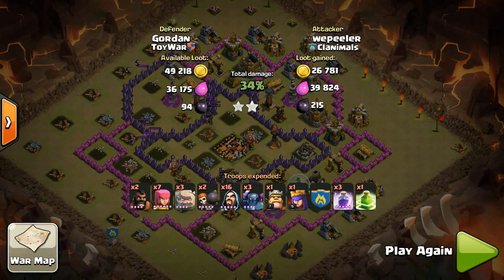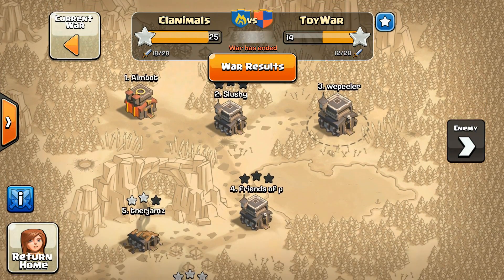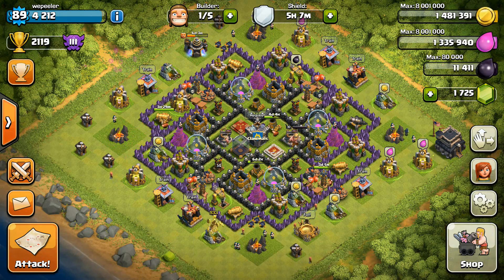I was as happy as a kid in a candy store. Could not believe I took down a Town Hall 10. Really, really happy. This was basically for war loot at this point. We ended up winning the war pretty handily, 25 to 14, so that got me quite a bit of war loot — 730k of each resource and 2850 dark elixir. Very, very happy about that. Yeah, so that was a good war.